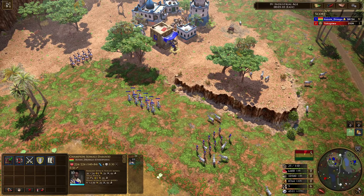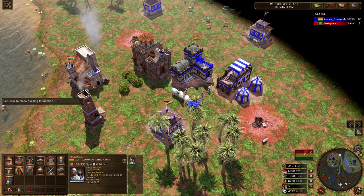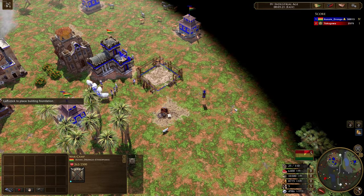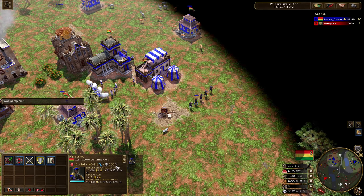You might be thinking I'm having a laugh about how strong that is — but that is incredibly strong. Let's say you've got skirmishers. So here's our skirmisher unit, it's called the Neftania. It's got 30% range resist. So that means if you're doing 10 damage, it's going to take seven damage.